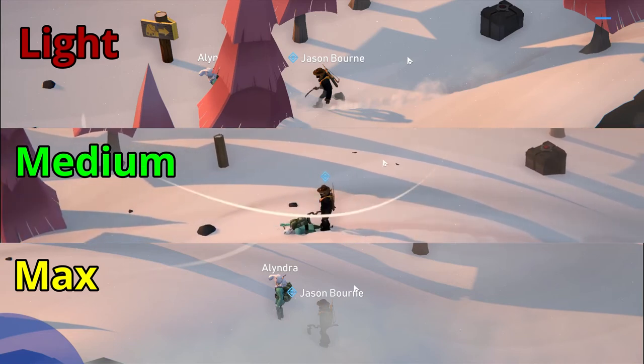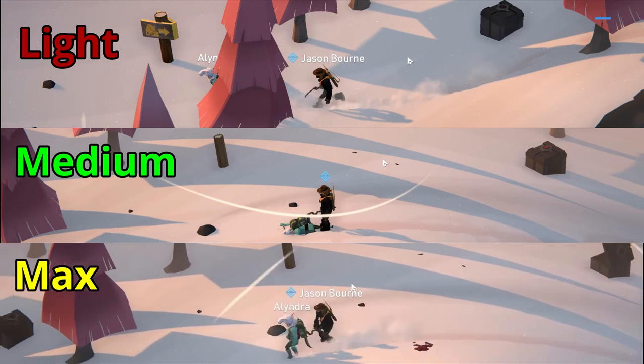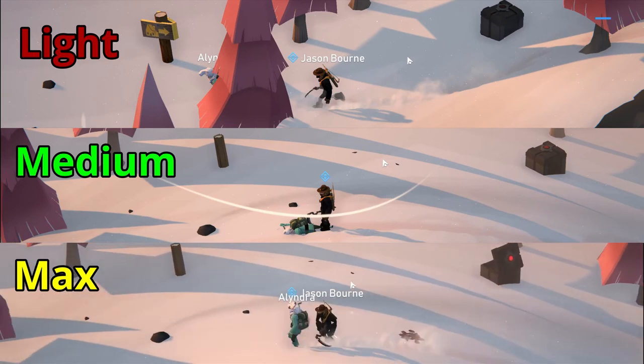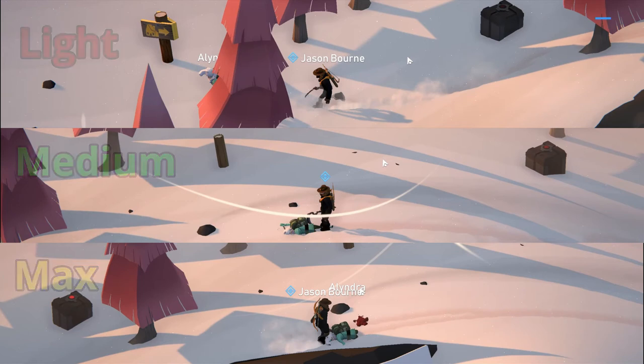Heavy attacks are the most devastating to a player's movement, but against a player in motion or out of range they are the least optimal. It takes the longest to charge before you're actually able to hit the player, and there may be enough time for them to escape your range. So unless you're already on top of them, these are not incredibly effective for a first hit during chases. You'll also move slower while your weapon is out and charging.